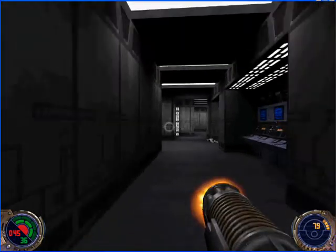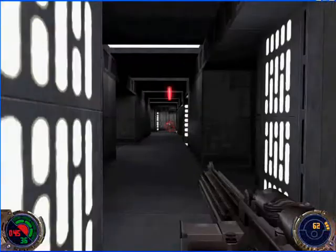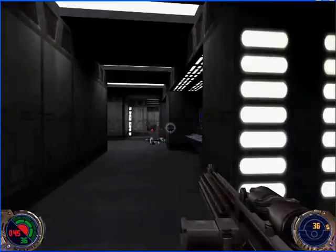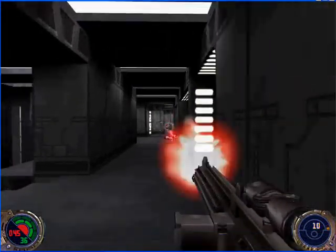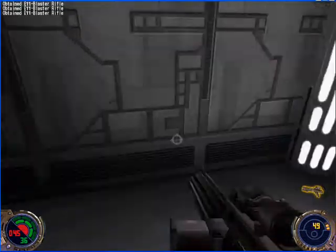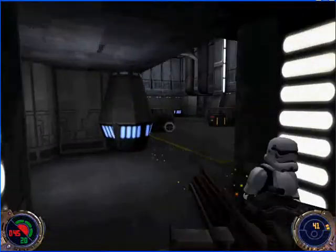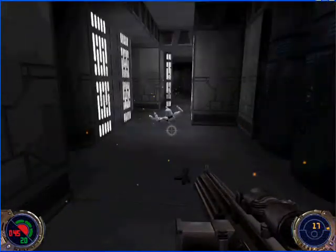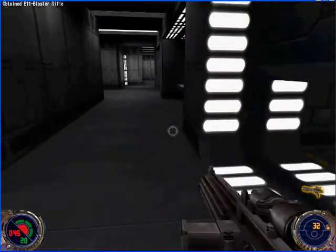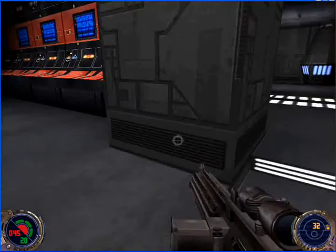Should be able to kill this guy right as he comes out, maybe. Nope. It's kind of hard to do because the projectiles move so slowly. They're not bullets, but you know what I mean — the projectiles that kill move slowly. I'm almost out of ammo again. You're always putting just so many shots into the air, and so few of them are hitting because they move so slowly and they're so inaccurate.